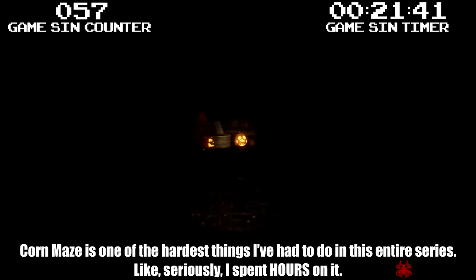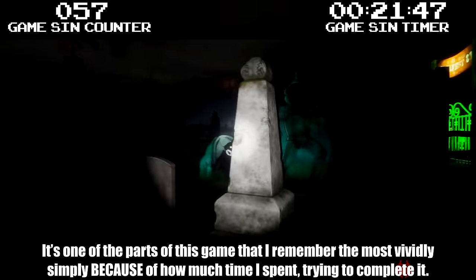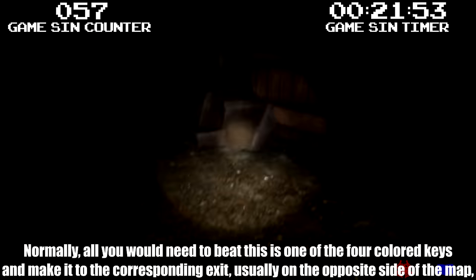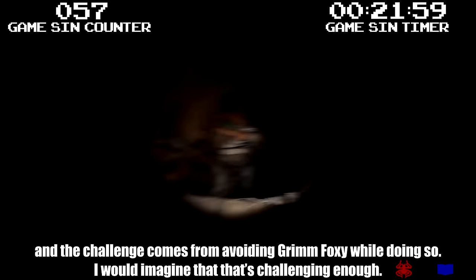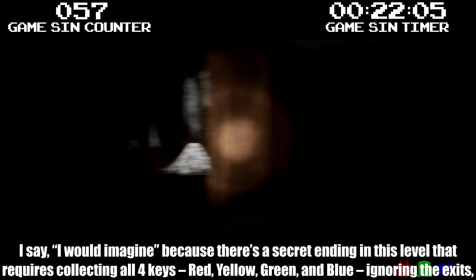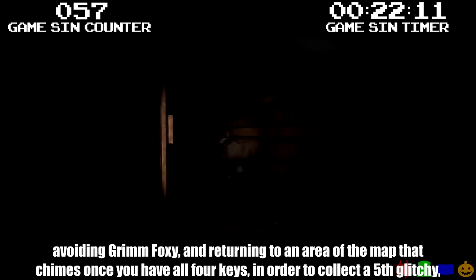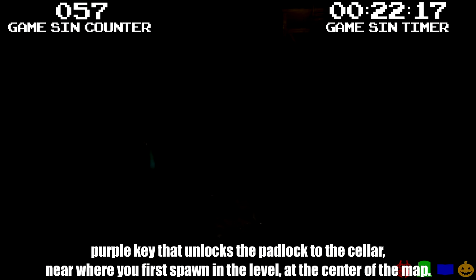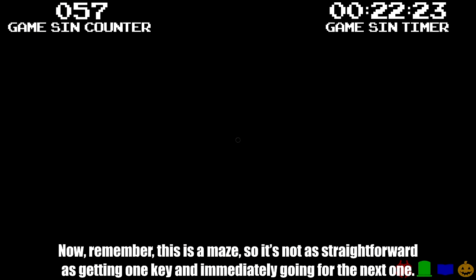Court Maze is one of the hardest things I've had to do in this entire series — I spent hours on it. Normally, all you need to beat this is one of the four colored keys and make it to the corresponding exit, usually on the opposite side of the map, while avoiding Grim Foxy. But there's a secret ending requiring you to collect all four keys — red, yellow, green, and blue — ignore the exits, avoid Grim Foxy, and return to an area of the map that chimes once you have all four keys to collect a fifth glitchy purple key that unlocks a padlock to a cellar near where you first spawn. This is a maze, so it's not straightforward — the keys spawn in random set locations, meaning the location from one attempt may be wildly different than the next.